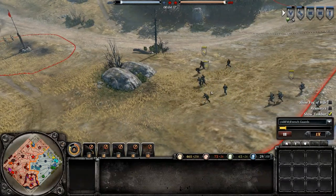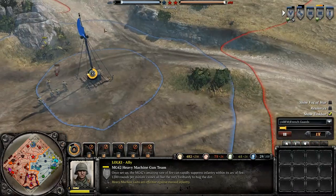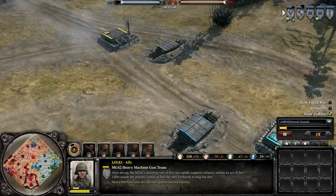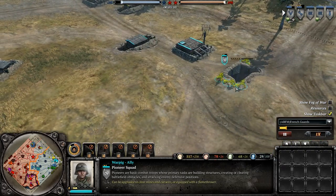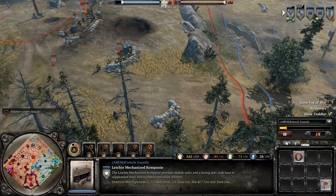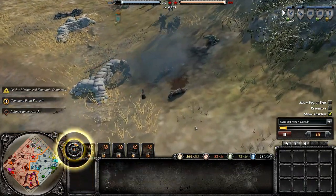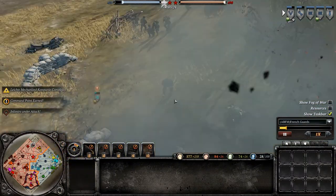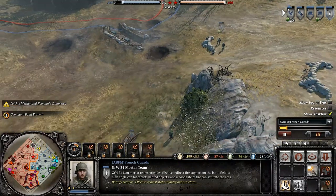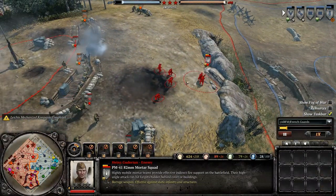Loki is doing a good job of really pressuring them up north, especially with his pioneers doing holding actions. But he does need to tech up. Good thing War Pig and I are both teching up at the same time. They're pretty heavily entrenched on this hill and they have a 120mm mortar. They killed one of my mortar guys, so I'm done with this front. I think I'm about to shift my forces up north — actually, I'm trying to move up to take out these mortars.